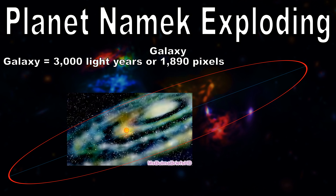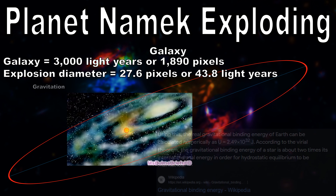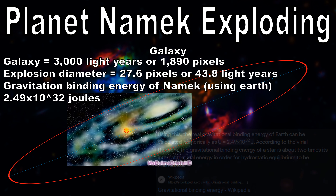We can pixel scale the size of the galaxy and pixel scale the size of the explosion, to get the explosion to have a diameter of 43.8 light years, which we can then convert to meters. After that, we can look at how much energy is the gravitational binding energy of Namek, which we can assume could be like Earth, being 4.29 times 10 to the 32 joules.